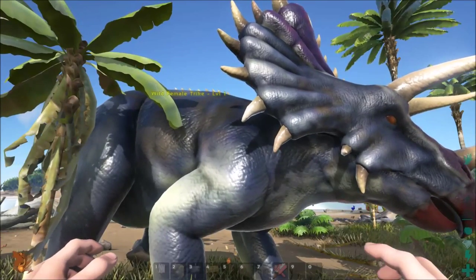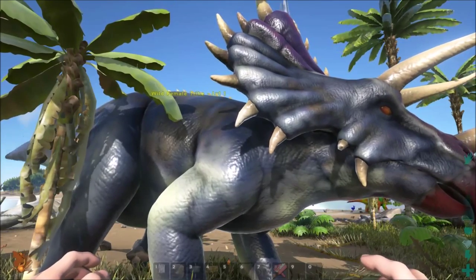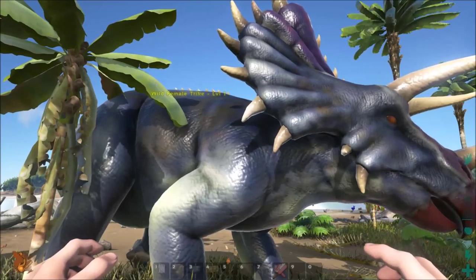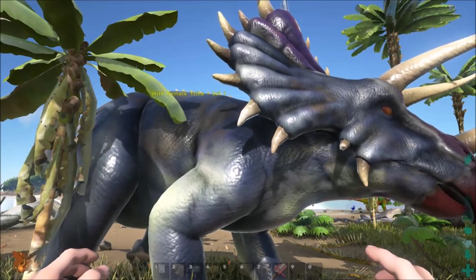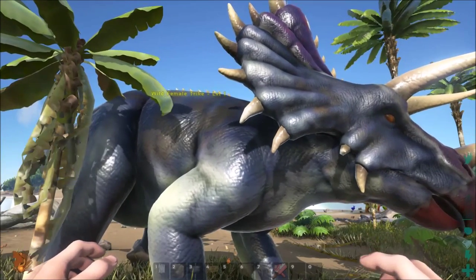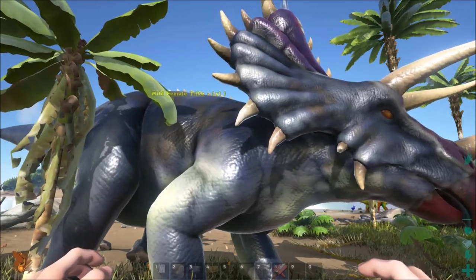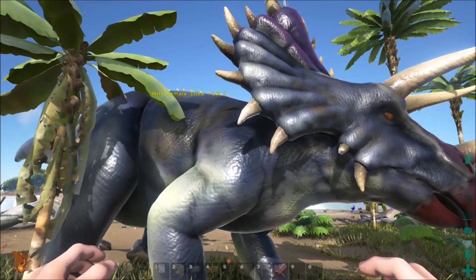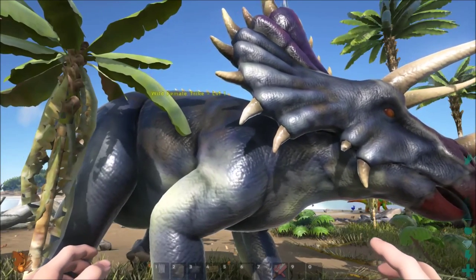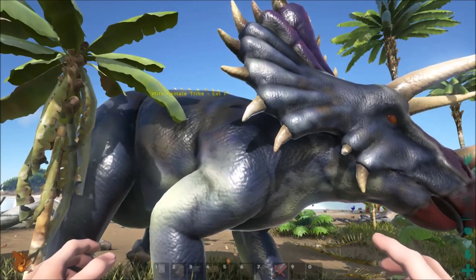If you type in players only, it'll make it where only the players can move and hit and hurt each other. There might be a dinos only. And there's another command I might put in the description — it's in my other video as well — where it destroys all the dinosaurs, which is really useful if you're downloading a new mod that adds a new species to the game, or if you're just looking for something specific, or if you want to reset their levels.